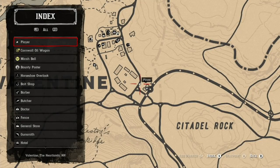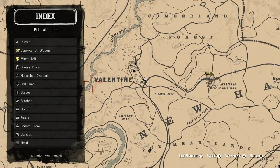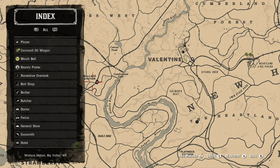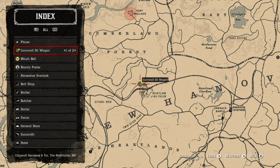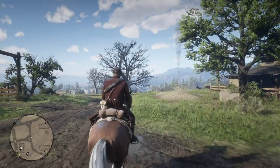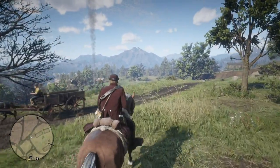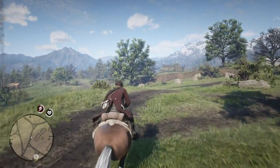the best place to go to get this done is... I'm checking right now to see if the wagons are not around Cornwall Oil. That can be kind of a pain. What I'm going to do is ride to a certain area on the map.